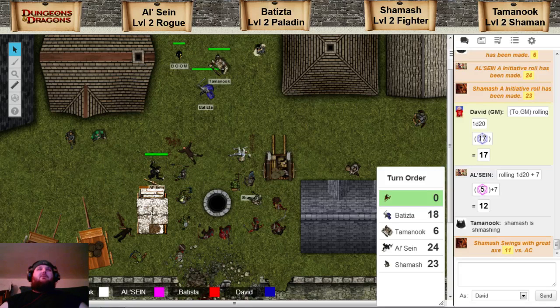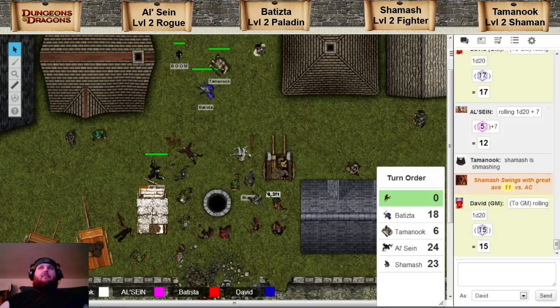This first goblin is going to turn and he is going to attack you with his spear, and his attack is a 20. Is that a hit? Yeah, I'm sure it's a hit. That is a hit. Alright, you take a flat 4 damage. That's all that does.